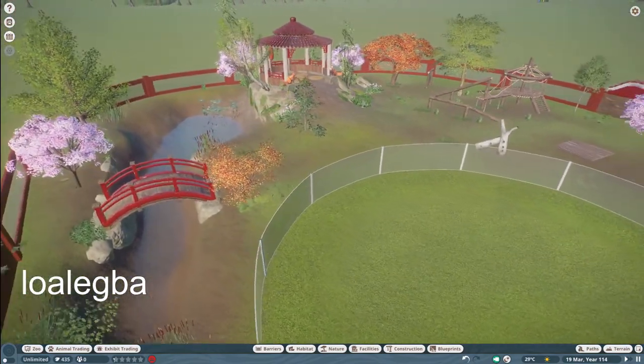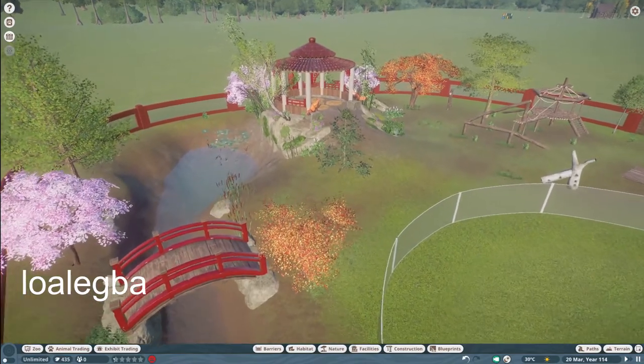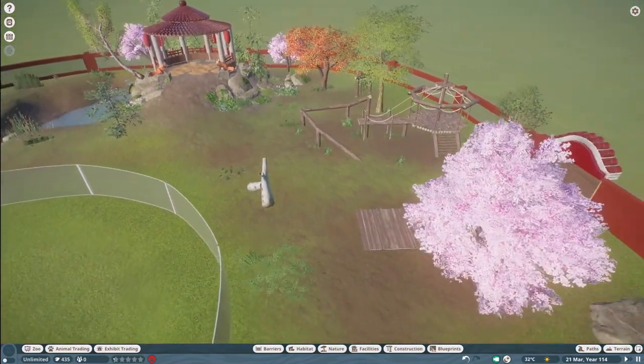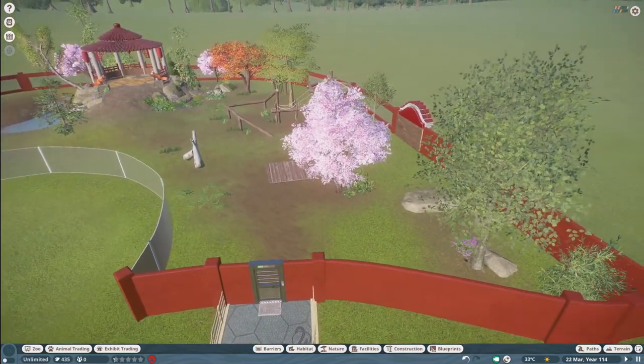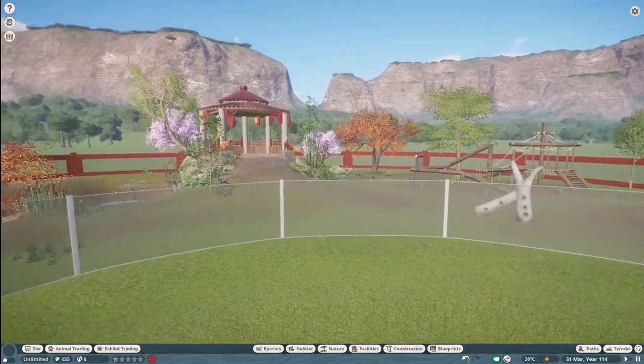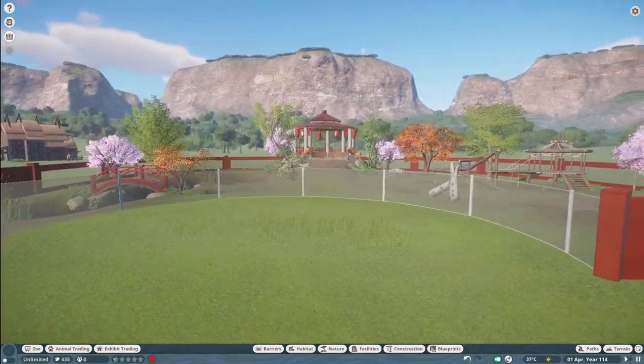Our next piece was made by Loa Lugba. They call this Red Panda Habitat, and you can bring this into your zoo for right around $7,000. What a very nice piece you've made here — thank you so much for sharing with us on the Steam Workshop.